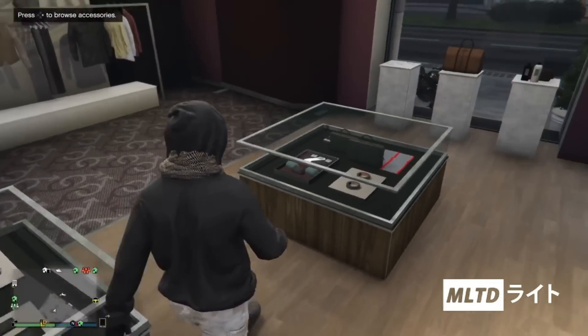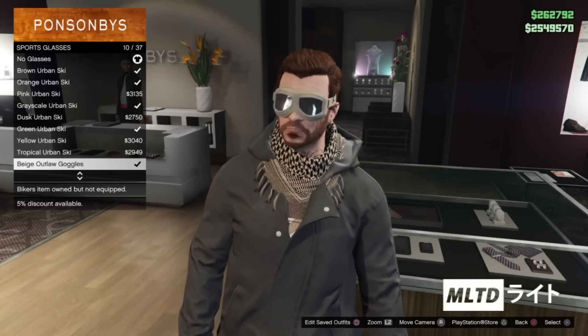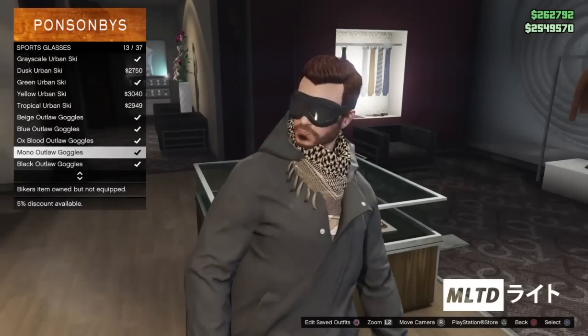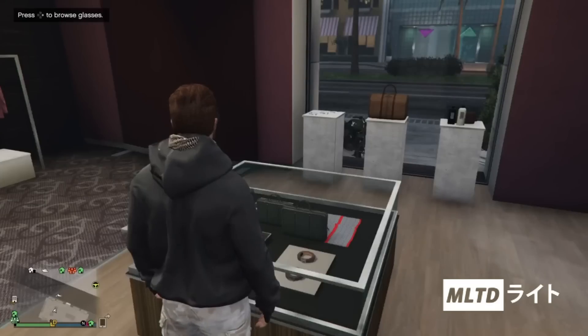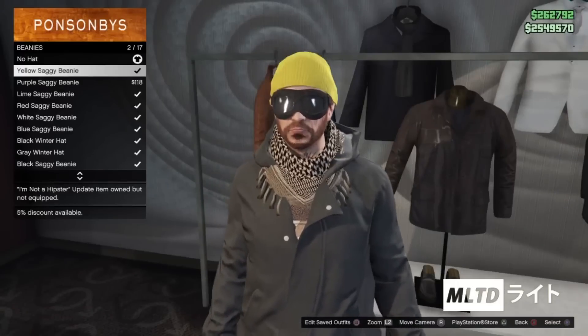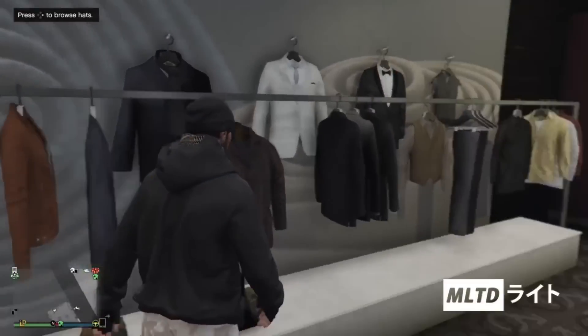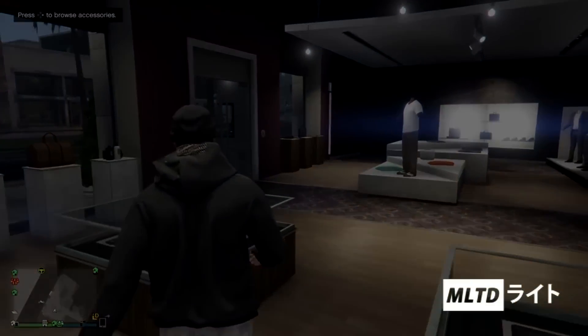After having done that we're going to back out and head over to the glasses section. From here we're going to go down to sports glasses and we're going to purchase the mono outlaw goggles. This is just my personal preference — of course you can choose whichever ones you want. Now we're going to head over to the hat section of the store, go into beanies and purchase the black saggy beanie. We'll be using these later on but for now we're going to head down to the nearest ammo store.